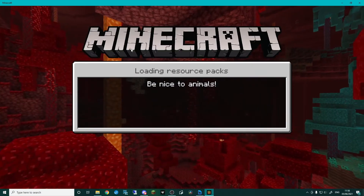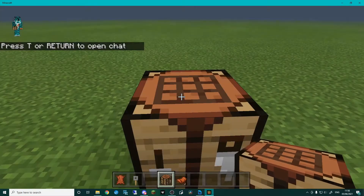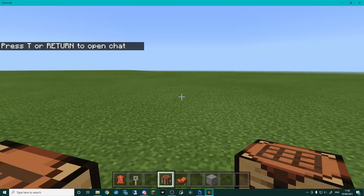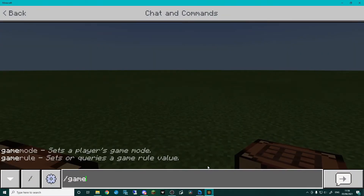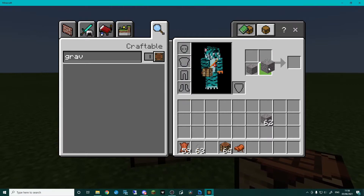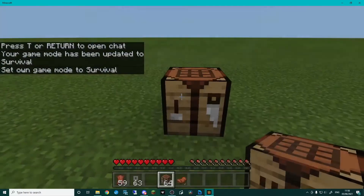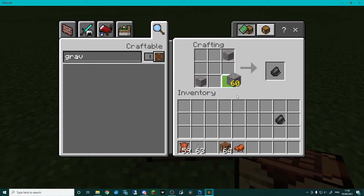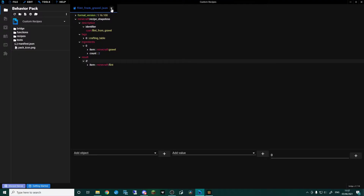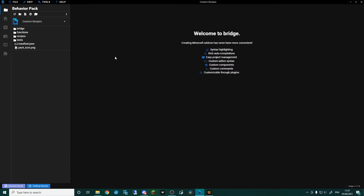Load back into Minecraft with the pack still active. Going to grab some gravel and switch to survival — and this will now work in our normal two-by-two crafting. You can see it doesn't matter what order I put that in, it's working and we're getting our flint. Same in the crafting bench — we can put them anywhere we like. It's always going to work because it's shapeless: as long as it sees two gravel, you'll get flint.